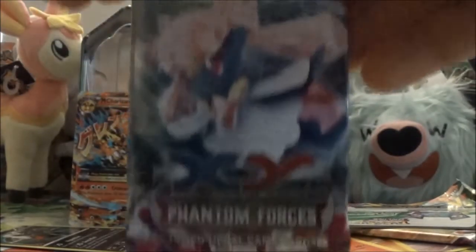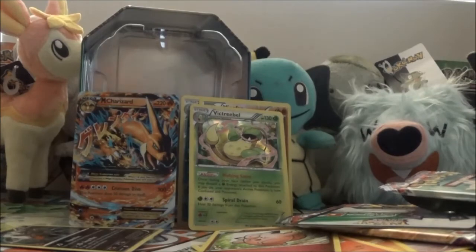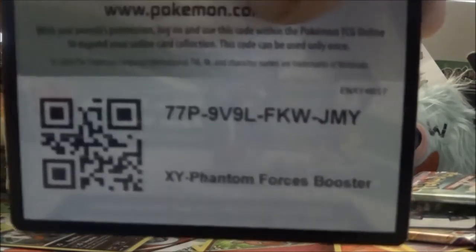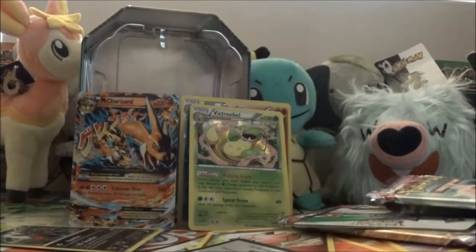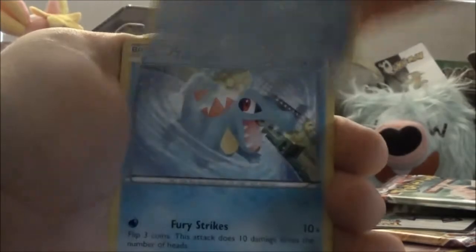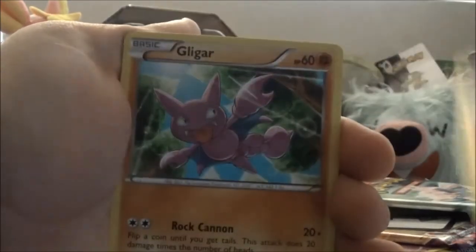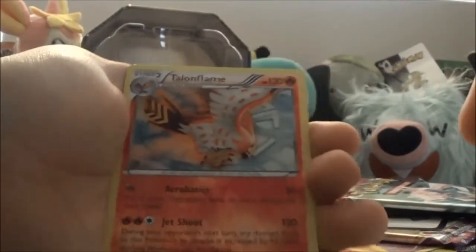Let's go to the BW pack now and see what we get, hopefully something good. Slugma, another Double Colorless, Sawk, another Kingler, a Frillish, Totodile, Alomomola, Dedenne, Gligar, Talonflame Reverse which is a rare — so that's awesome — and a Honchkrow rare. So that's awesome.